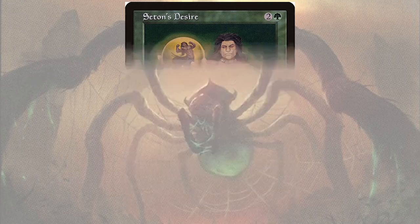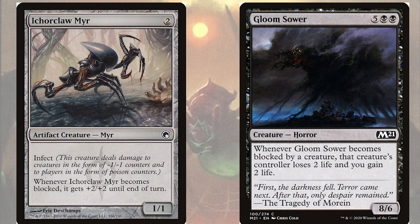Seton's Desire also combos really well with creatures that want to be blocked by multiple creatures, such as Ickerclaw Murr and Gloomsower. Ickerclaw Murr is a 1/1 artifact Murr creature for two mana that has infect and: whenever Ickerclaw Murr becomes blocked, it gets +2/+2 until end of turn. Gloomsower is an 8/6 horror for five black black that has: whenever Gloomsower becomes blocked by a creature, that creature's controller loses two life and you gain two life. These creatures get so many triggers when blocked by multiple creatures — Ickerclaw Murr becomes large enough to assign -1/-1 counters to take out major threats, and Gloomsower's triggers could end a game immediately on a wide board. Lure effects also scythe away all our opponents' blockers, allowing a safe alpha strike of infect damage to win the game.